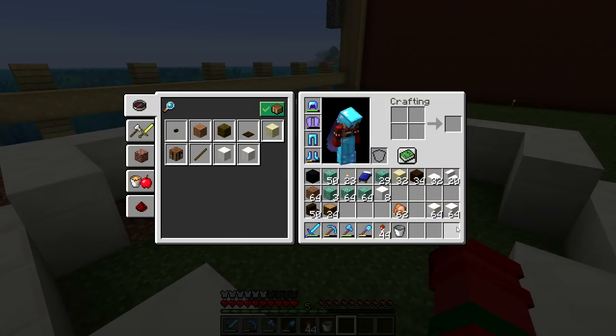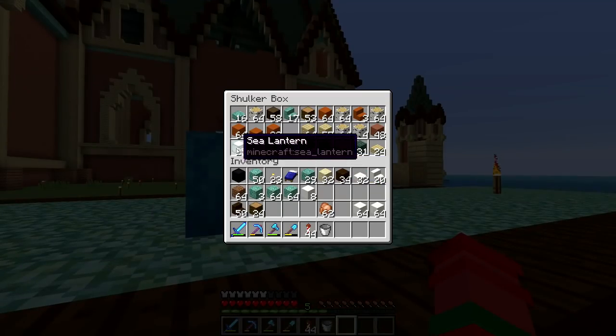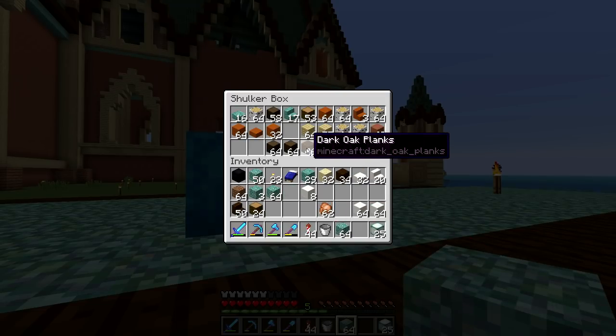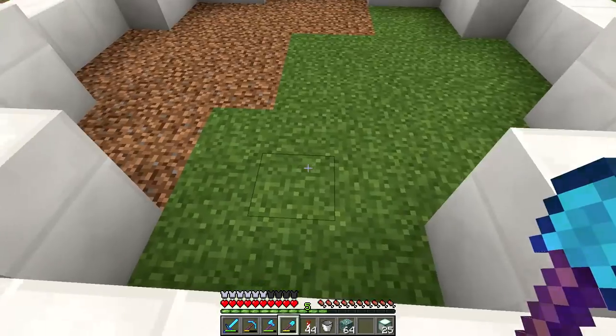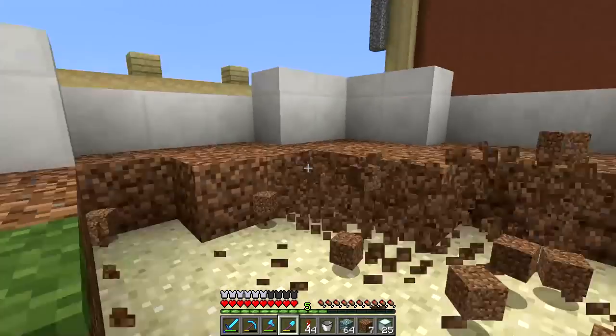Alright, there's the base. I forgot to bring — wait, maybe I have some. I need sea lanterns. I do have some. That's good. I can use some prismarine on the bottom of it maybe. Let's do prismarine. So on the inside — goodness, I just placed all this dirt. I could have thought about this a little bit better. The shovel's actually too fast, it breaks everything — you have to be super careful.